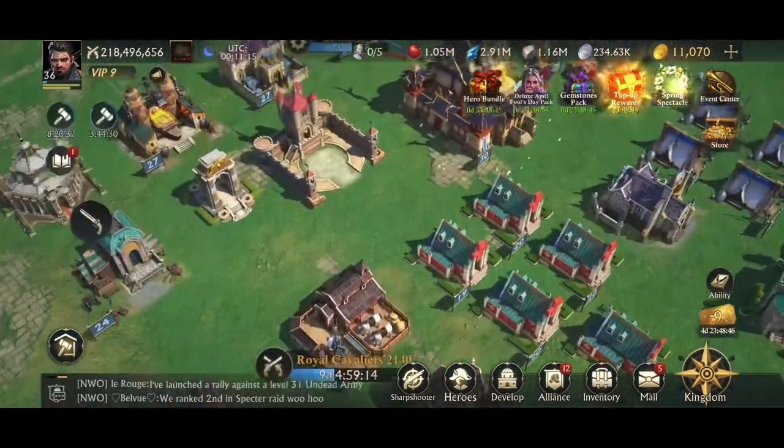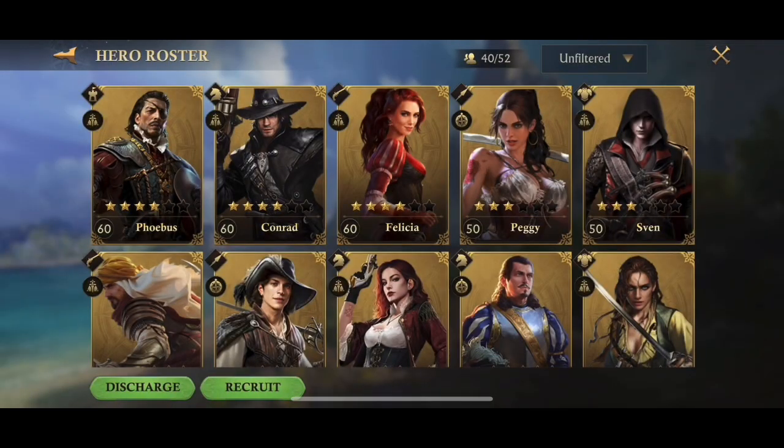First things first, let's figure out what heroes we're going to use. I'm going to set up three sets. The first set will be Phobos and Conrad, because they're my two strongest players.